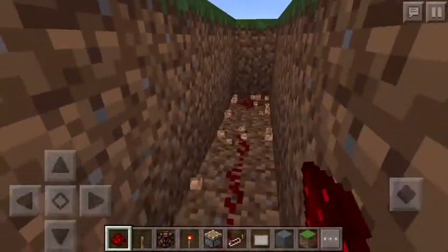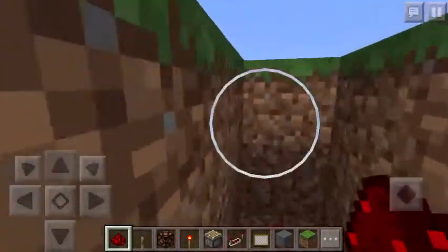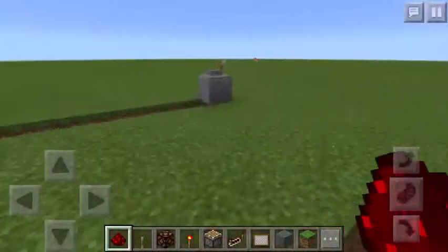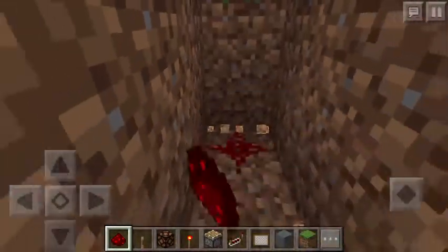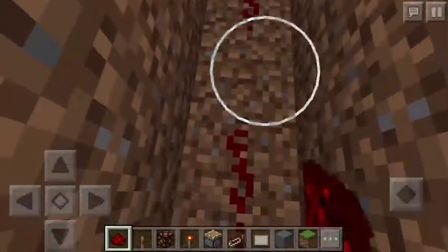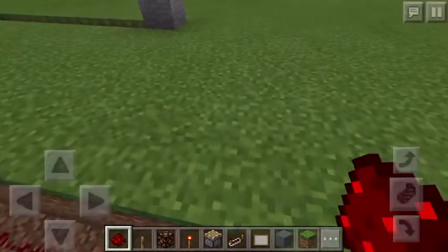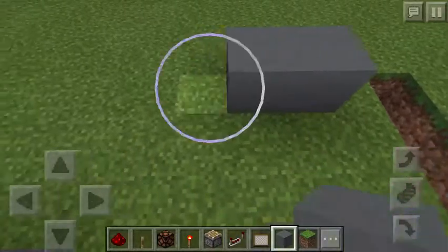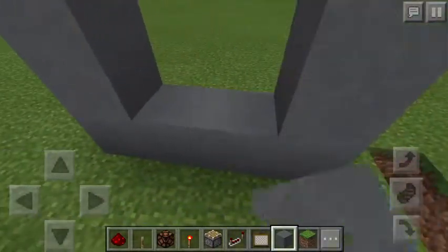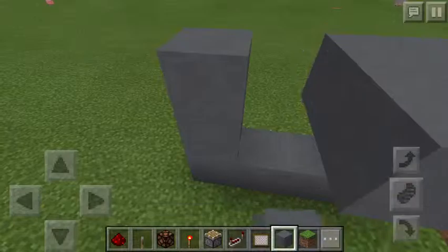You're pretty much making a square of redstone — that's pretty much how you do it. Now you're gonna want to make sure this redstone goes past the lever. Once you've got it past the lever and you're happy with it, you're gonna want to make a structure like this: put four down, three up on both sides, then four on the top.